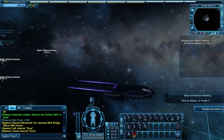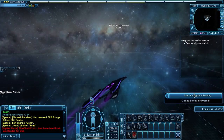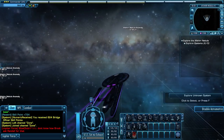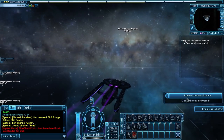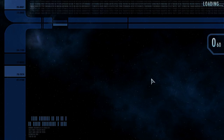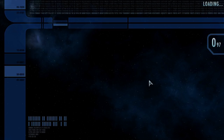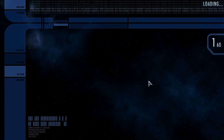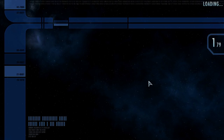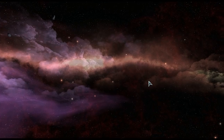Now you see 'Scan Anomalous Reading' — we are currently over one of these nebula anomalies. If we did that it brings up the little mini-game to do the crafting stuff, which we're not going to do. Here's an anomaly and I've got an explore system, so we'll go into that. What people do is to get crafting material — they go to these nebulas, go to the anomalies, scan them, and collect all the particle traces or whatever they need. That's your material for crafting. So these nebulas are useful for that, and they're also useful for these explore missions which will get you some skill points.